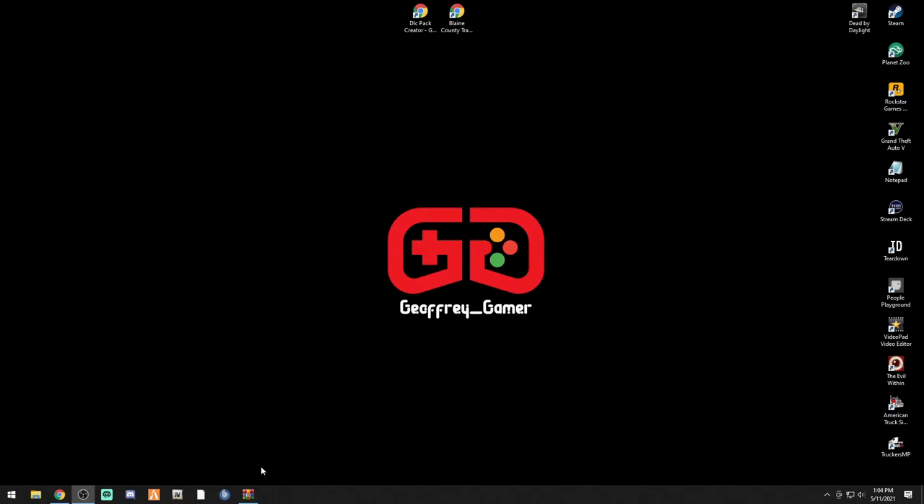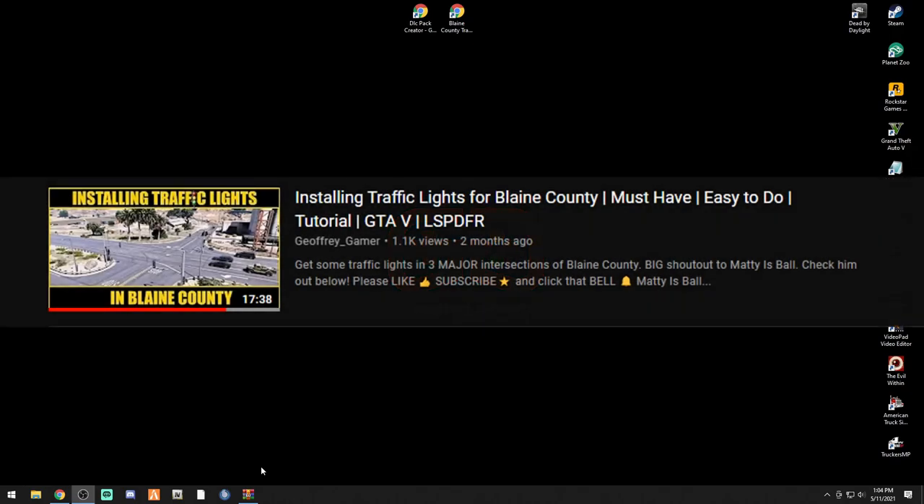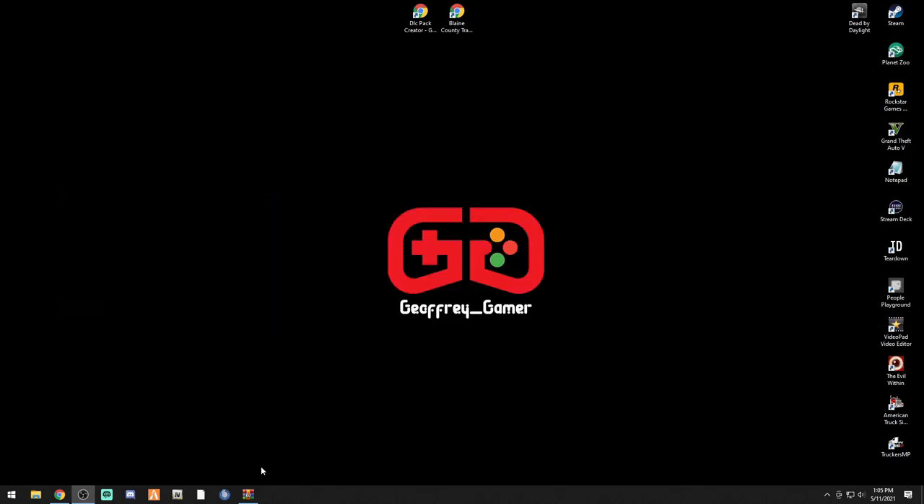What is going on everybody, your boy Jeffrey Gamer back at you with another GTA 5 LSPDFR tutorial - another realism one. Not too long ago I posted a video on how to install traffic lights around Blaine County, adding four major intersections with traffic lights. This one is going to be traffic lights and street signs, with some pretty cool street signs to go with the traffic light mod.